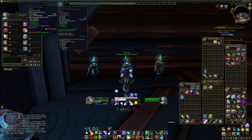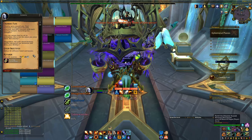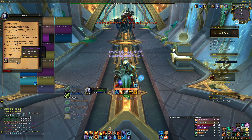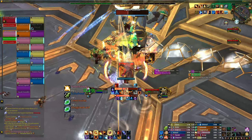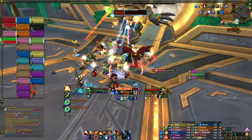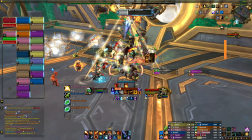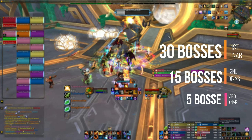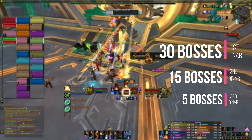Fated Raids also bring with them deterministic raid loot thanks to a new currency called the Puzzling Cartel Dinar. When you enter your first Fated Raid, you will see a quest pop up called Crossing Fate, which will allow you to begin making progress on earning your first dinar. You can earn each dinar by defeating Fated Raid bosses, but once you have defeated them on one difficulty, the other difficulties will not count for that week. The first quest asks you to kill 30 Fated Raid bosses, the second requires 15 bosses, and the third only needs 5 bosses defeated. With each quest completed, you will earn one Puzzling Cartel Dinar, and each character can only ever earn and spend up to 3.